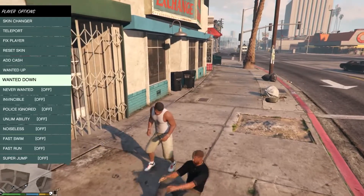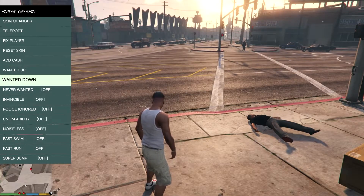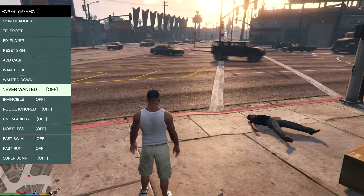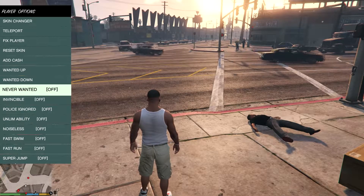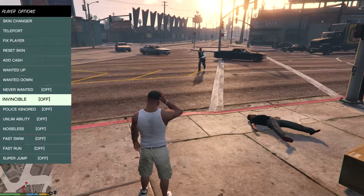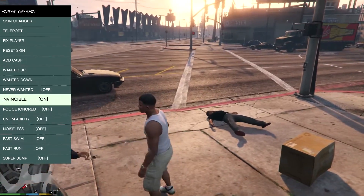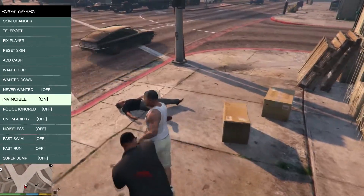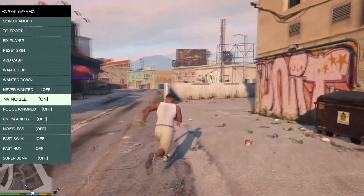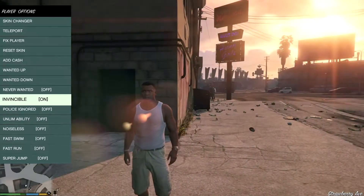There's a 'never wanted' level option — if you never want to have a wanted level, you switch that on. You can also switch on invincibility. Everyone seems to start hitting me right now because of the wanted level, which is getting ridiculous. What I'd say is I'm going to take out a gun so these guys can back off.